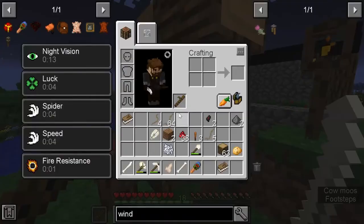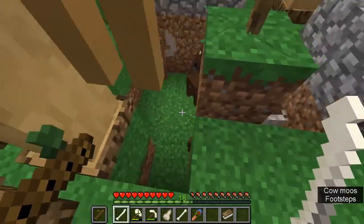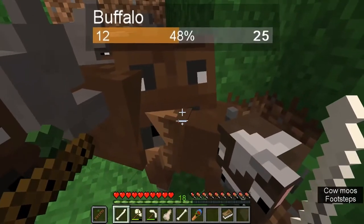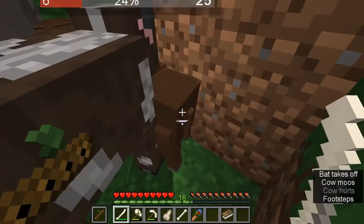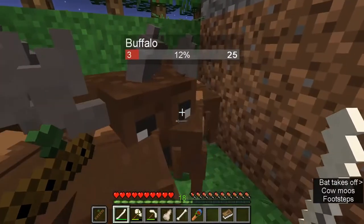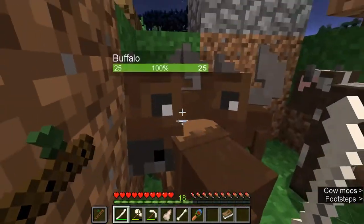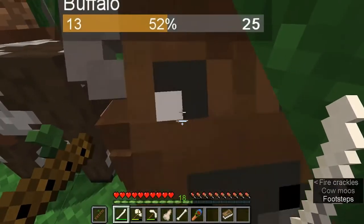I'm kind of hoping the luck thing will give me looting or something to that effect. They're not all adults, so I gotta be careful here. And they have a lot of hit points too. But this one's almost dead. Now I do so little damage. That might have been a baby - it looks like an adult.